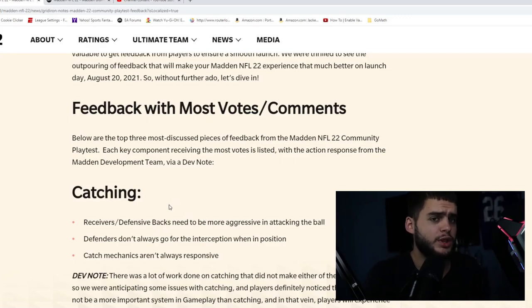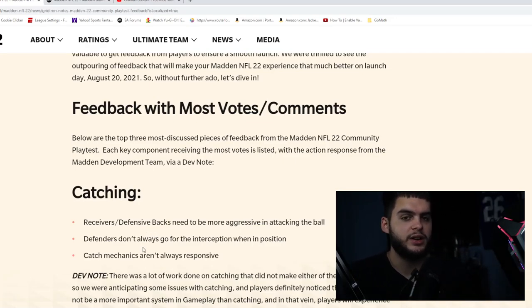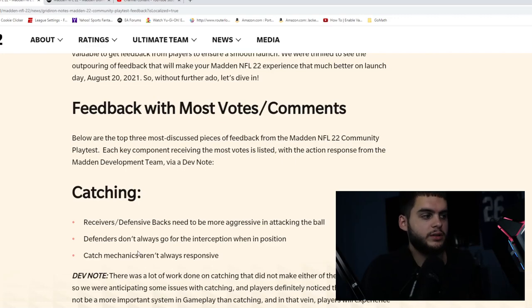Same thing with defensive backs — I was like, why isn't that a pick? Defenders don't always go for the interception when in position. A lot of times my safety would be right there on a bad duck throw that goes right to them, they'd run towards it, and then just stop — they wouldn't finish going for it. Defense was hard, receiving kind of sucked for receivers, even though offense has the advantage. The catch mechanics also weren't always responsive.